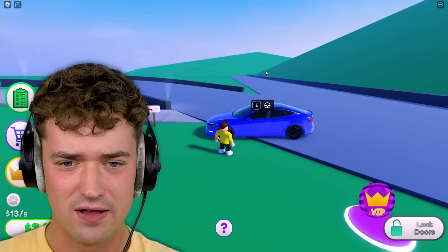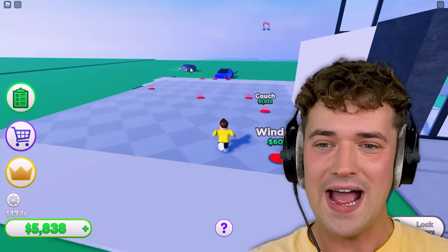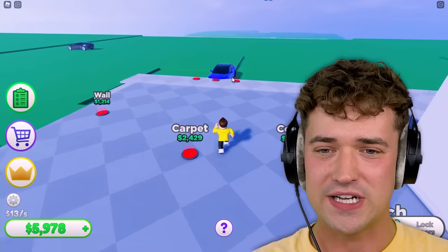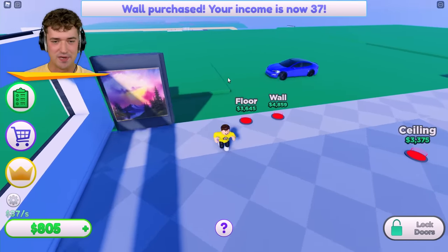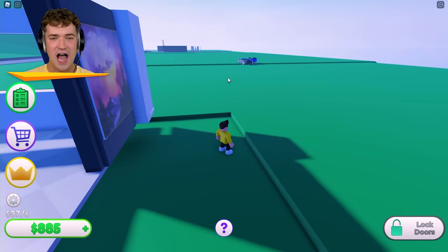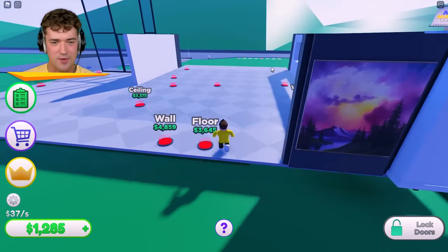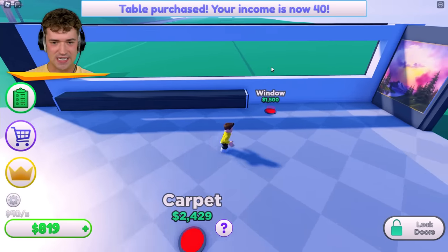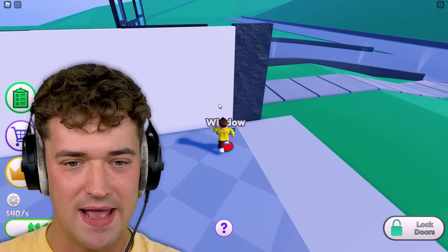Get out of here, Tesla! Why is this car — stop driving inside of my house! Why is everybody meeting over here? Get out, dude! I need a wall quickly, and I can buy some because I'm making extra money now. Get out of here right now! You guys are crazy, you're crashing into each other on my property!